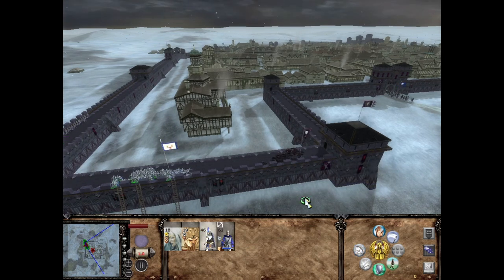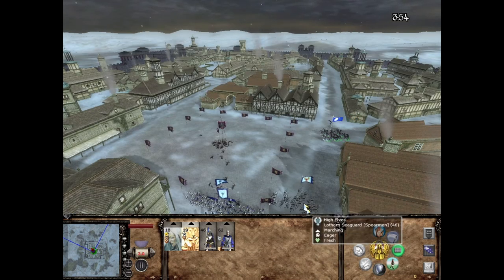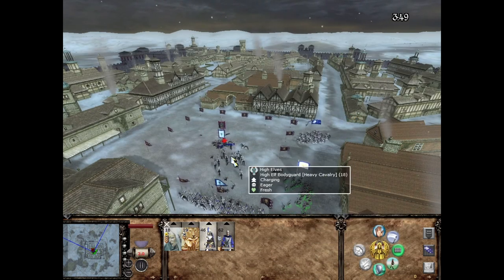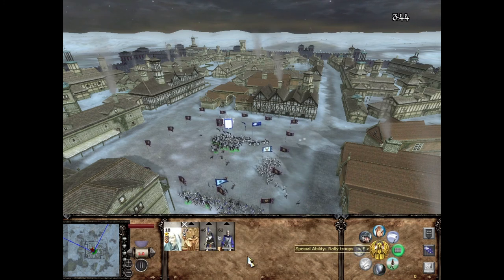I also have my archers shooting at them, and I used my ability with my leader Alith Anar. So that led to a completely different result — I have a lot more troops, and as you can see, the enemy has just melted away. This is going to give me an excellent victory result.